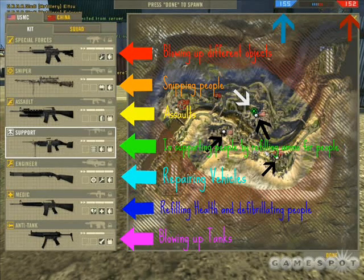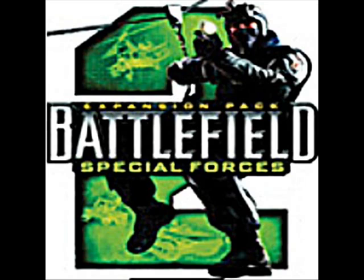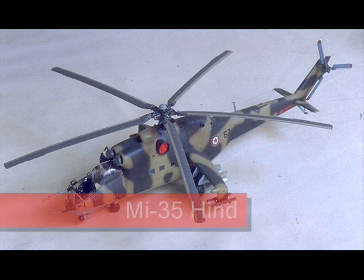These are the kit options — each one has a different strength and weakness, and you can go through them and look at them. The two arrows at the top pointing upward, that's your ticket count. Once it hits zero, it's game over for that team.